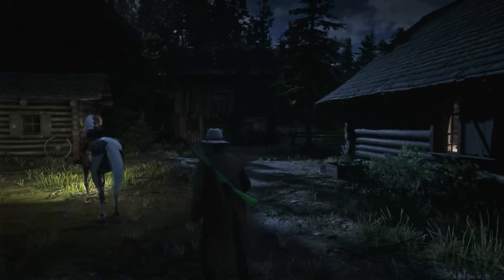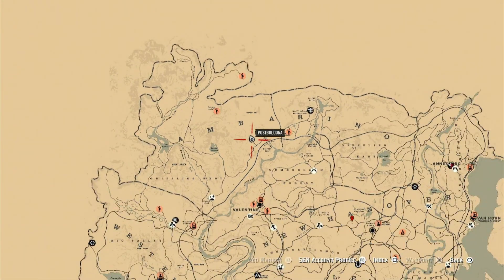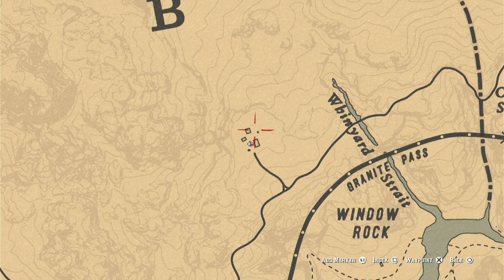Hey guys, this is the Better Editor coming at you with a quick solo money and XP glitch for Red Dead Online. Just letting you know that today the coin is here at Window Rock, so take advantage of it while you can. By the time this video comes out, you'll have about a day — a little bit less than a day — to take advantage of this.